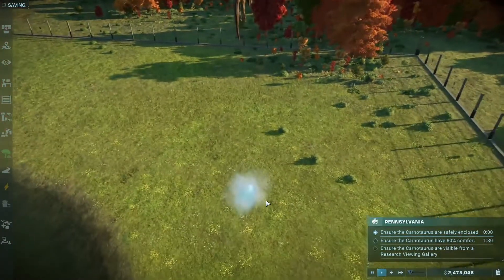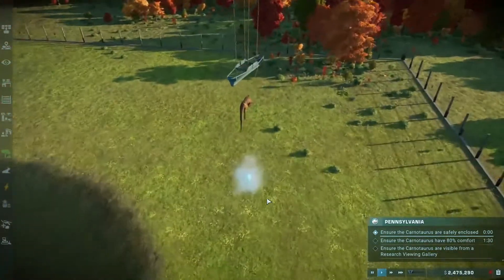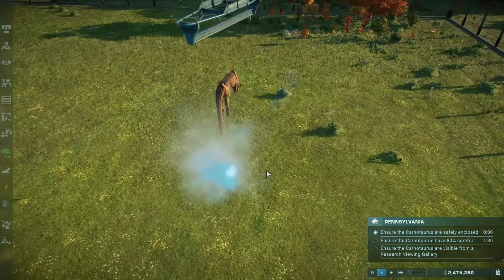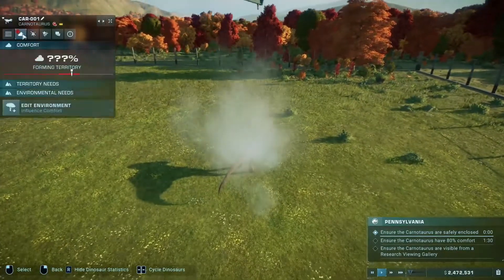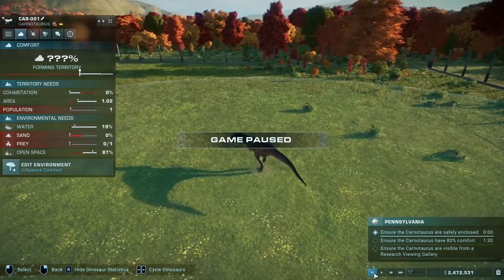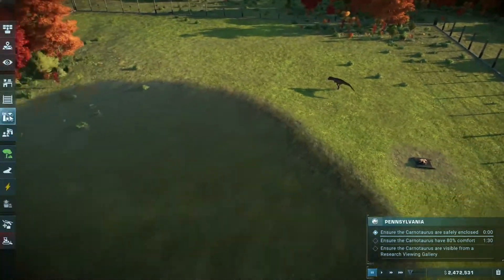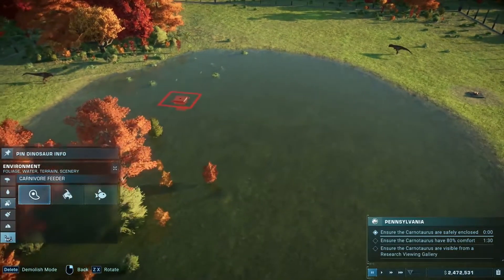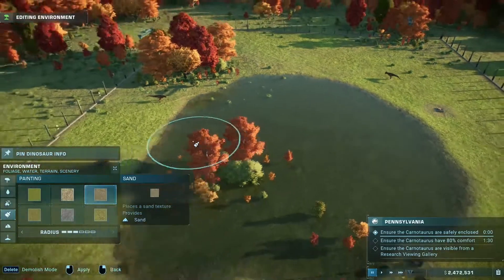As Kano here is being lowered into the area, same as his brother over the other side. Asset has been delivered. Comfort — what does he need? Pause. He needs sand, prey, area, cohabitation. Sand is predominantly the main thing, I'd say. So let's go into the environment and paint in loads of sand.